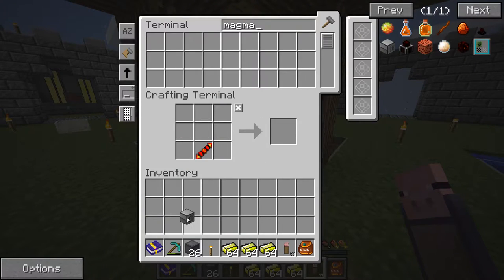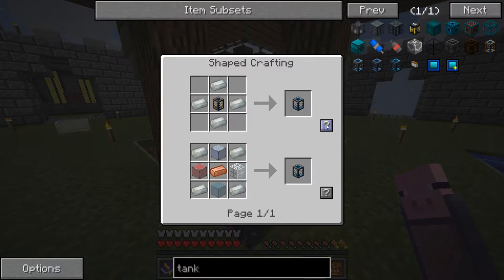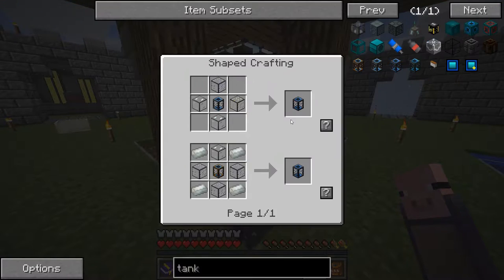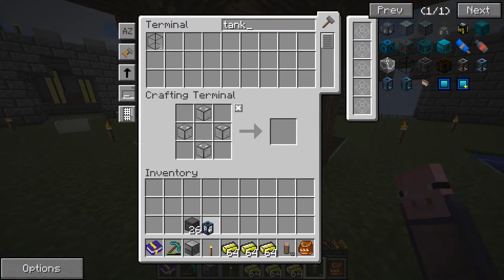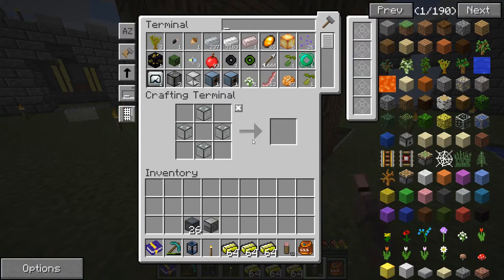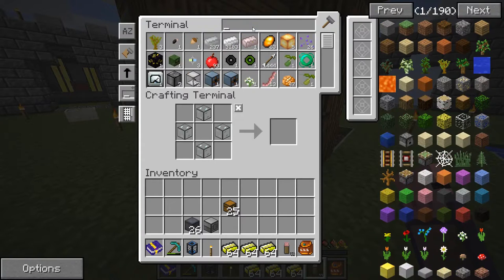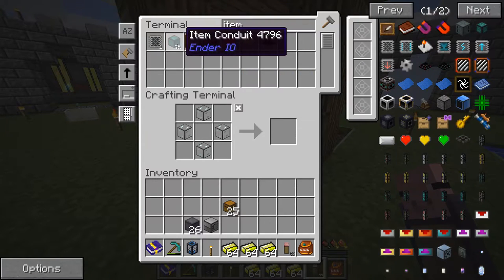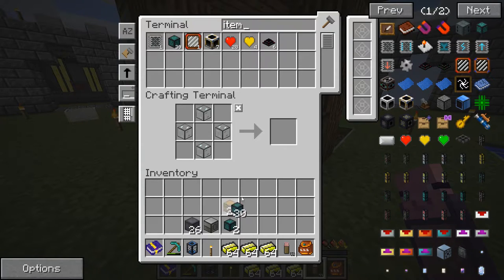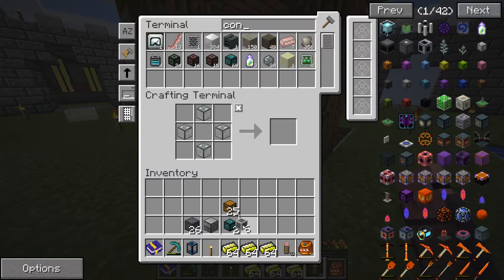So let's go ahead and get us a magma crucible. Perfect, so now we have a magma crucible. Now we need a tank. Let's make this one and see if we can upgrade it — okay, we can get it reinforced. This will hold 128 millibuckets, which is more than enough. And a chest — let's get our chests and then item conduits. And we'll need liquid conduits as well. Alright, let's go down into our power station and set this up.